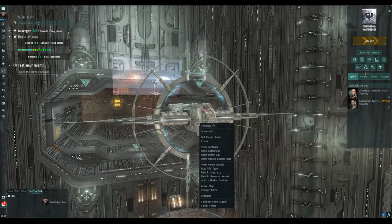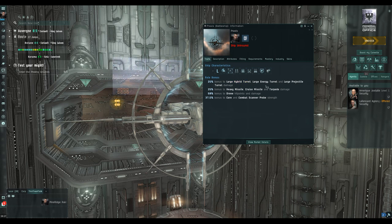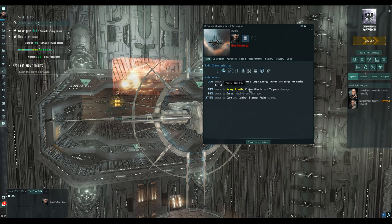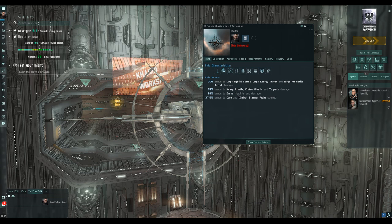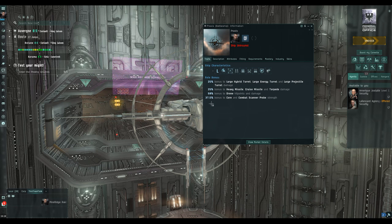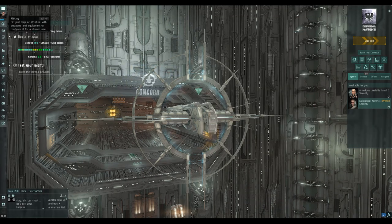Let's have a quick look at the hull bonuses for this battleship. Regardless of skills, we get a 25% bonus to large hybrid turret, large energy turret, and large projectile turret damage; 25% to heavy missiles — that's the one we're after — as well as cruise missiles and torpedoes; a 50% bonus to drone damage and hit points, very handy; and a 37.5% bonus to core and combat scanner probe strength. It's quite comparable to some of the bonuses on racial battleships, at least in terms of damage. There are no tank bonuses here at all.